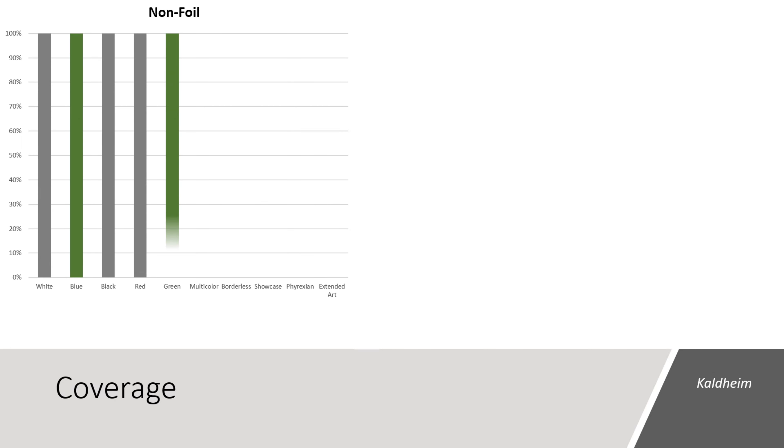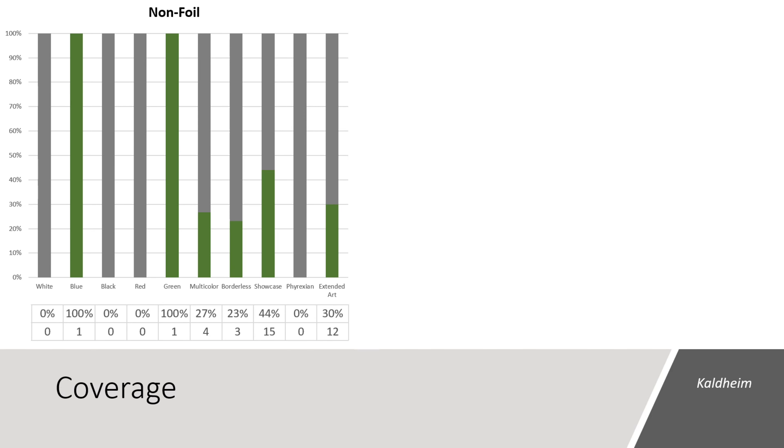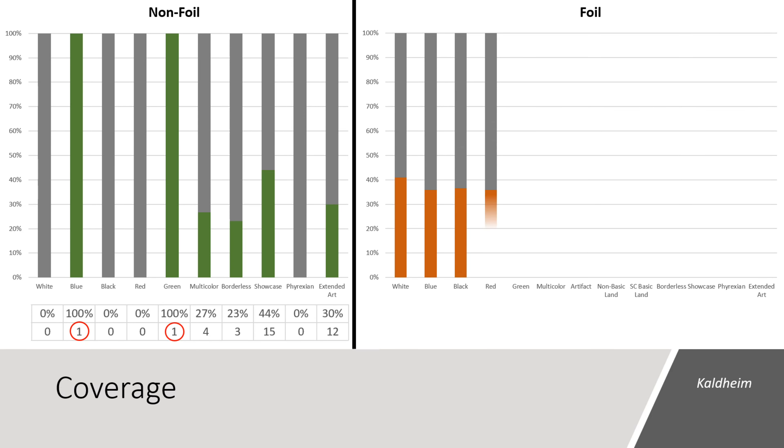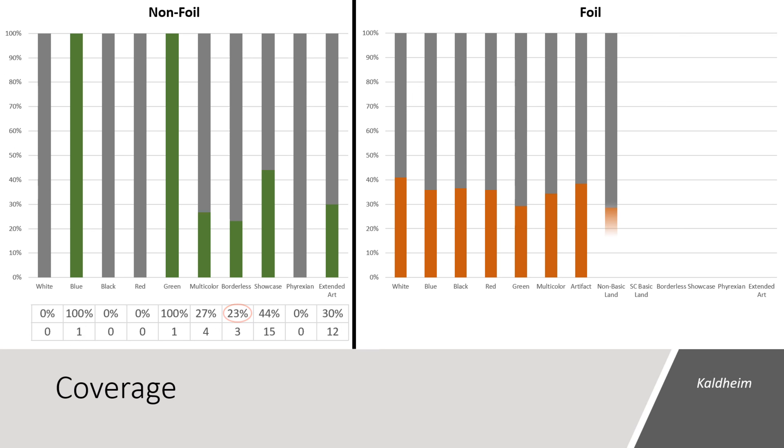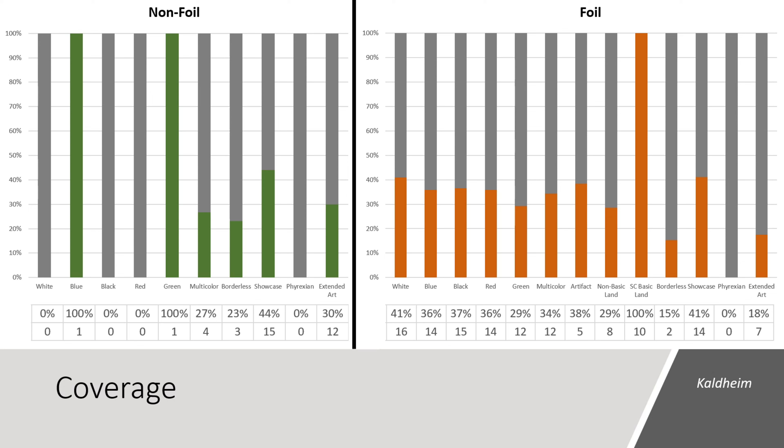In this Collector Booster Box we saw 36 unique non-foil cards. Based on the data, this box contained two of the five high-numbered rares — one blue and one green — as well as 23% of the Borderless cards and 30% of the Extended Art cards in non-foil. In the foil space, we saw 129 unique cards. Our highest category of coverage from the main set was white at 41%. We also saw 10 of the snow-covered lands, 15% of the Borderless, 41% of the Showcase cards, and 18% of the Extended Art cards.